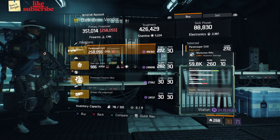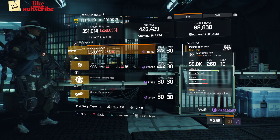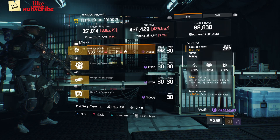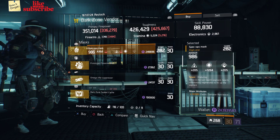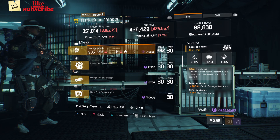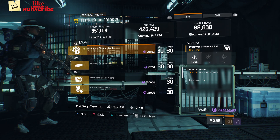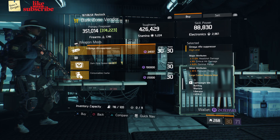Head over to West 39th Street checkpoint. The dark zone vendor has a Paratrooper SVD with a gear score of 272, it has 149 headshot damage, and the talents are Destructive, Cool Headed, and Disciplined. Also here we got a Spec Ops Mask with the talent Enduring, gear score 282, armor 986, rolls for stamina 1264, and attributes are exotic damage resilience and burn resistance. Also a Prototype Firearms Mod with 256 firearms and one percent crit chance, and an Omega Rifle Suppressor with 17 percent headshot damage, four percent crit damage, and four percent optimal range.